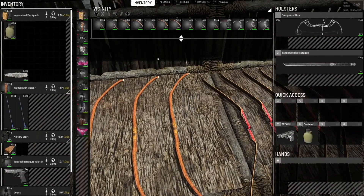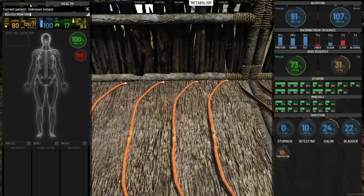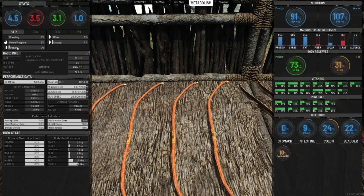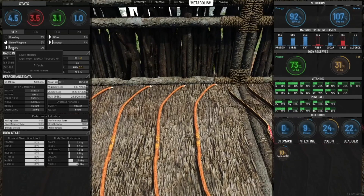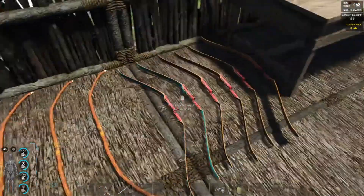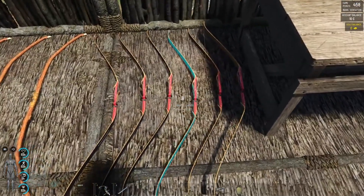This depends on your strength, of course, which is something you decide when you create your character under the archery skill — the higher, the stronger. Then we have a set of long bows — wooden long bows — and they have different strengths and different names.